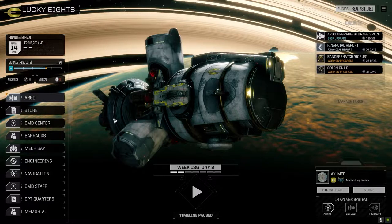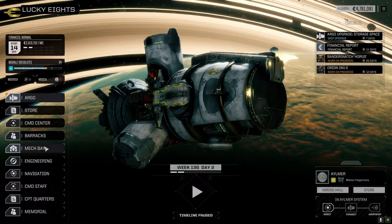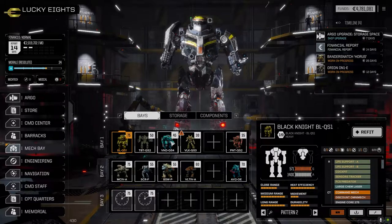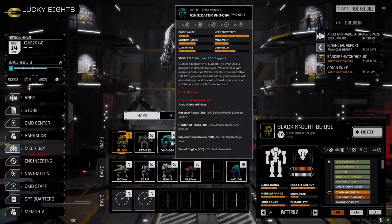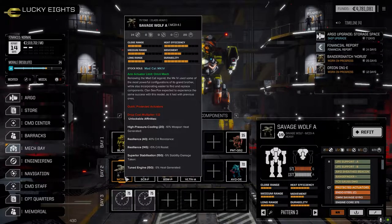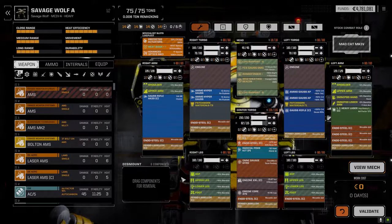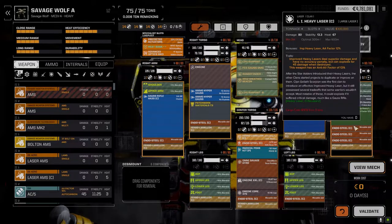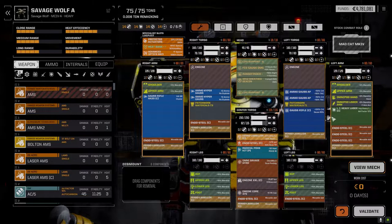I did do some refits. We had to rebuild the Vindicator after the last disaster — I'm not 100% happy with it but it's okay for now. The Black Knight went through a minor change. The Mad Cat, or Savage Wolf, is back now and ready to go. It's going to be the main mech in the second lance; the refit was done on camera.